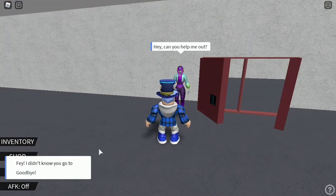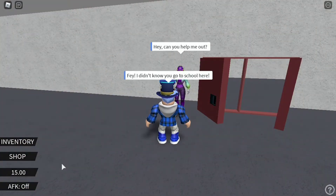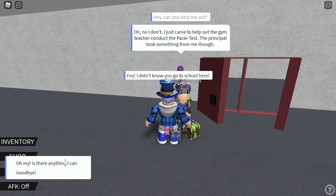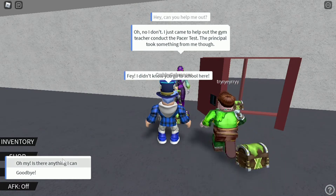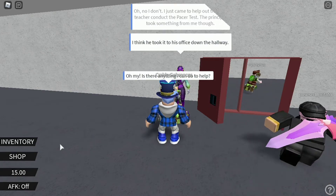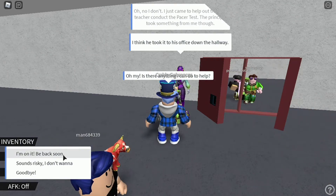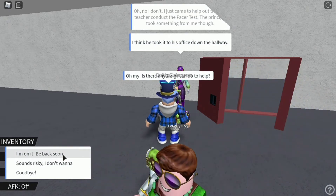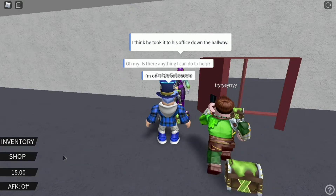What's up guys, today I'm going to be showing you how to get the Faye Yoshida crate. All you have to do is go up and talk to her, and then say things nicely. You don't want to be like 'no, that's not a good job, I don't want to do this.' You have to go like 'okay, I'll do it.' I'm not sure if you'll still be able to get it either way, but I'm pretty sure you will.